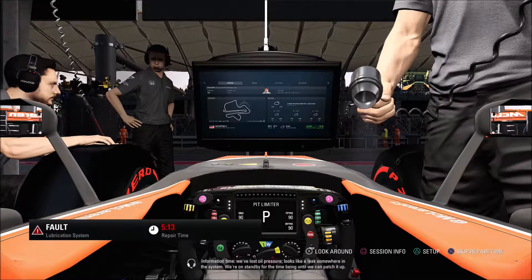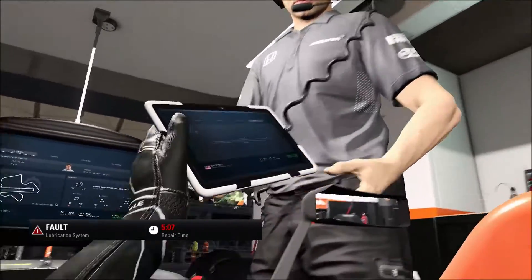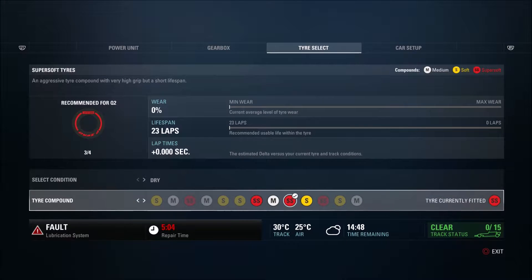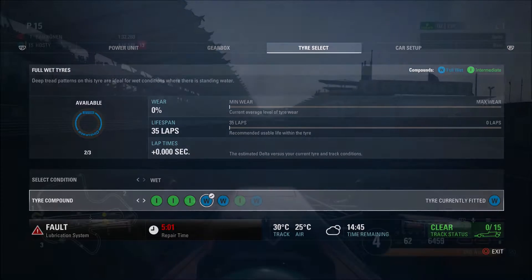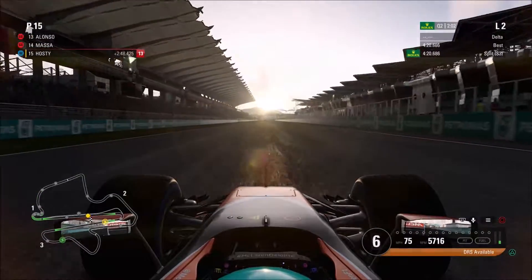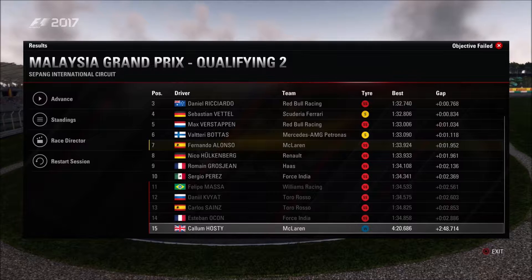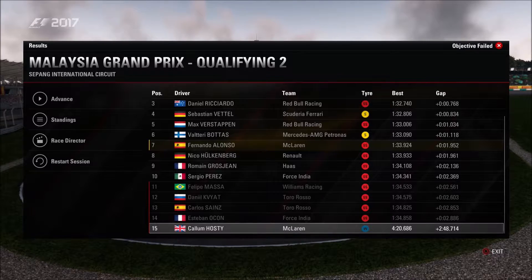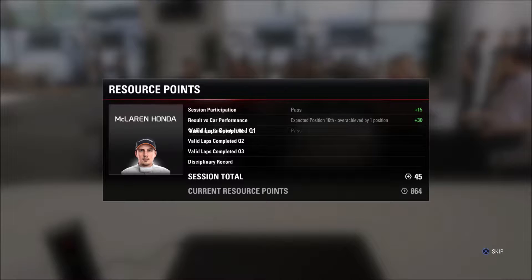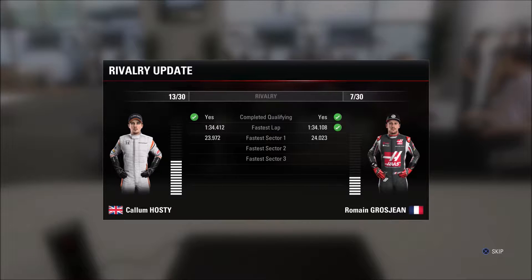Information time — we've lost oil pressure, looks like a leak somewhere in the system. We're on standby until we can patch it up. Normally that would be quite annoying trying to get ready for a banzai Q2 lap on the option tyre, but we don't care — we've got a pirate treasure of resources. So we're going to cruise around and do an epic slow lap time and get out of qualifying. We just wanted to ensure on the rivalry that we completed as much of qualifying as possible and got as many resource points as possible. We got resource points for Q2 even though we were terrible by design — we got a completed qualifying result.